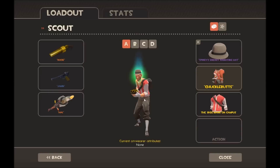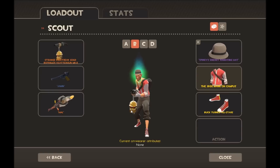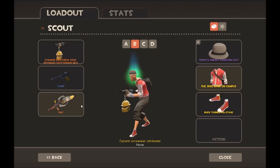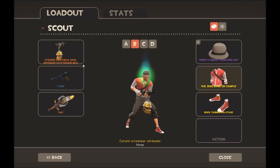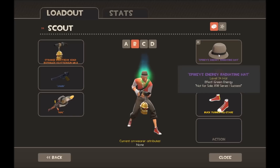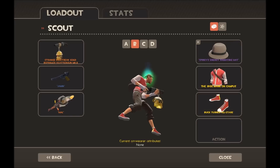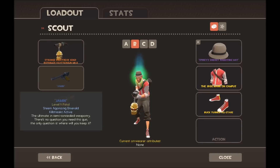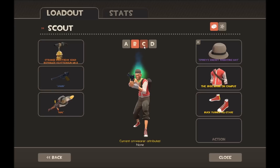For my defense loadout I use the Loch-n-Load and the Fish, and then this gold bot-killer Scattergun I was donated a few days ago, along with my green energy hat and my Big Man on Campus with some Book Burners. My favorite Scattergun for Scout is just the stock default one, and I like using the Pistol or the Bonk for some extra firepower or just to run past people when invincible.